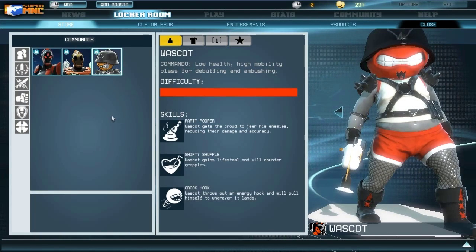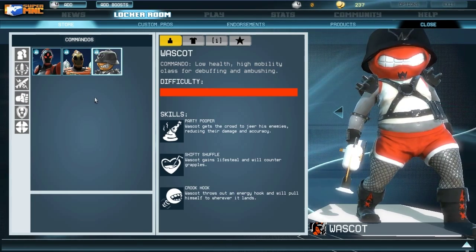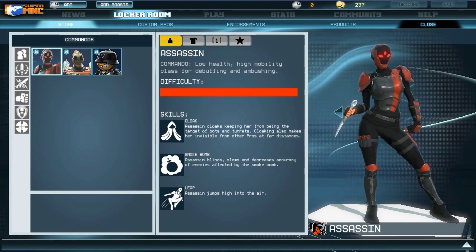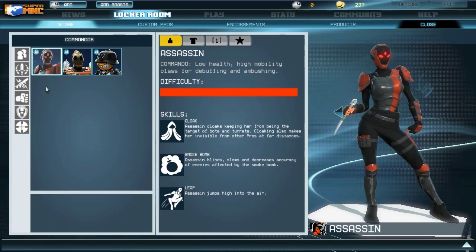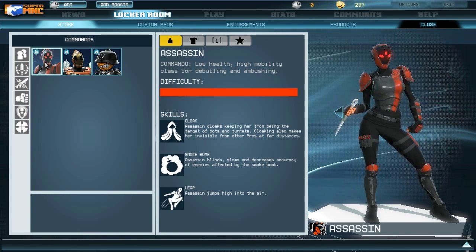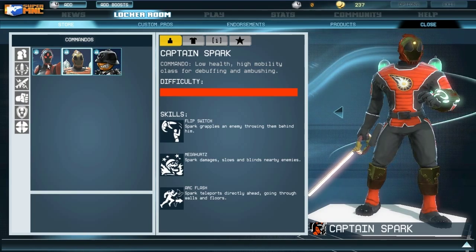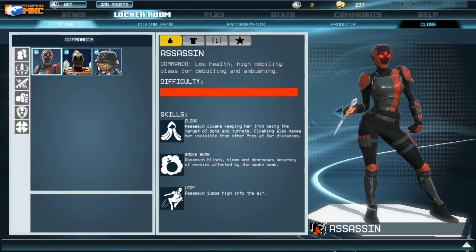Let's start with commandos, which includes the Assassin, Captain Spark, and Wascott. They'll be adding new pros throughout the game's lifespan, so this won't be all of them. The commando class is a low-health, high-mobility class that basically focuses on picking off weakened enemies. In Super Monday Night Combat they're a lot weaker damage-wise due to the higher survivability of all characters in general.